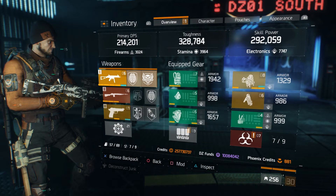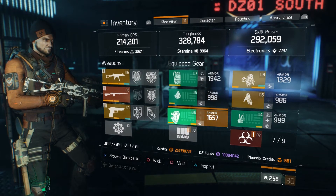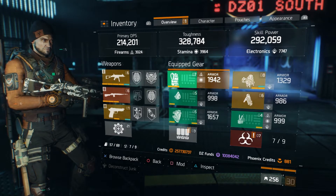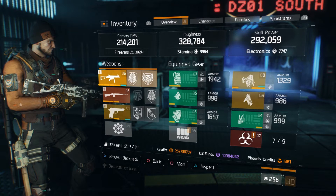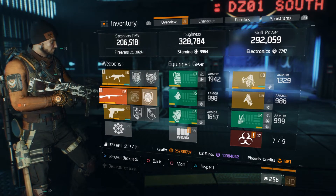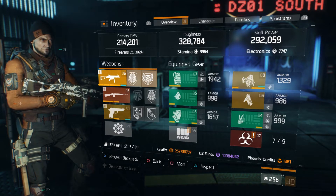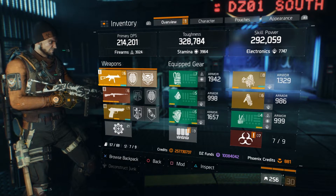In today's video we're going to look at my tactician build as it sits today. My 4-piece tech, savage gloves, and a specialized backpack. I'm going over the primary stats there. My primary DPS is 214,000 — it's low obviously because it's a skill build. I'm using the Historian here; you could use the Hungry Hog or something that has skill talents rolled on it. My toughness is at 328, which is pretty solid for a skill build, and my skill power is at 292.